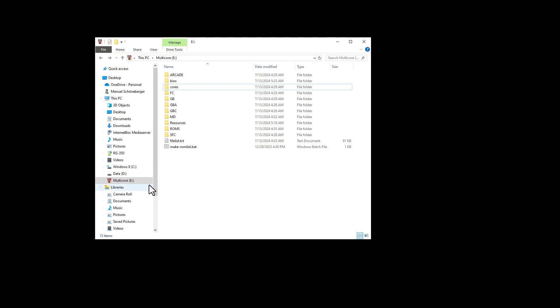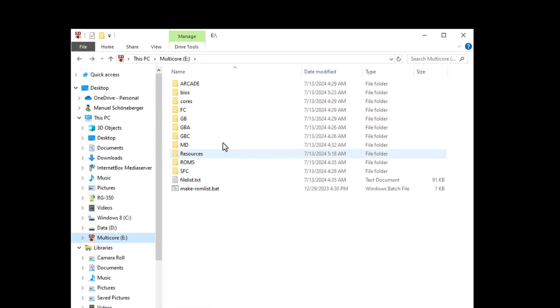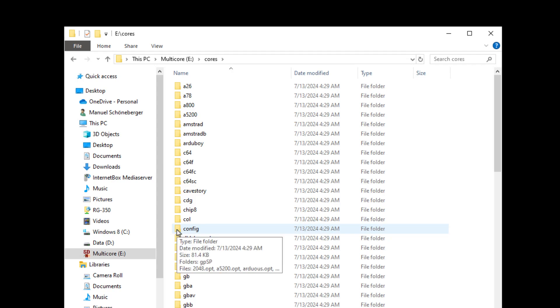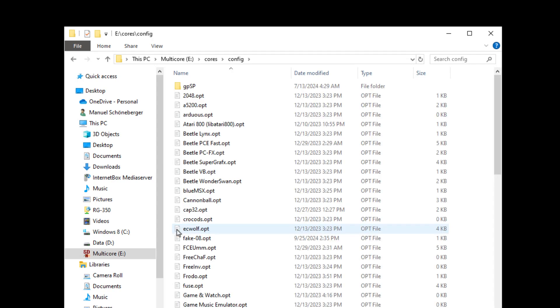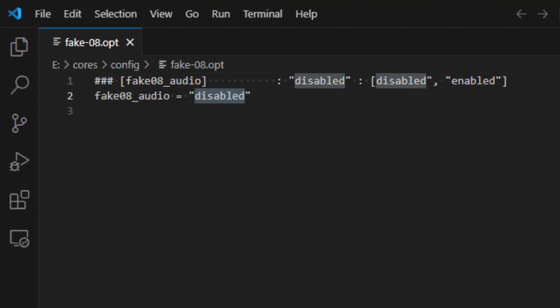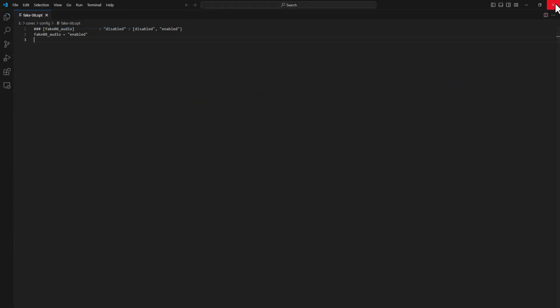If you'd like to play around with the sound setting yourself, insert the SD card to your PC and open the cores folder. Inside that, open the folder called config and find the fake-08.opt file — this is the emulator's configuration file. Open it up and change the fake08_audio entry from disabled to enabled. After that, save the file and safely release the SD card. To turn audio off again, repeat the steps and change the entry back to disabled.